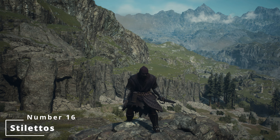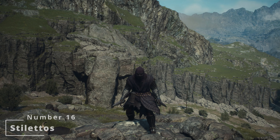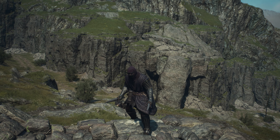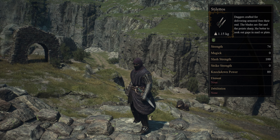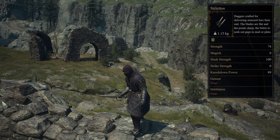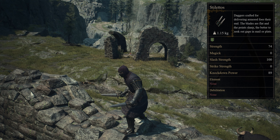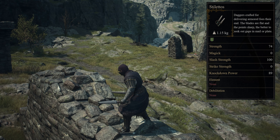In at number 16 are the Stilettos, which have been crafted to deliver armored foes their end. The blades are flat and their points are sharp — the better to seek out gaps in mail or plate. The Stilettos can be found within a chest in Time-Worn Shaft, as well as purchased from Roderick Smithy in Vernworth and Chandlis General Store in Harve Village.